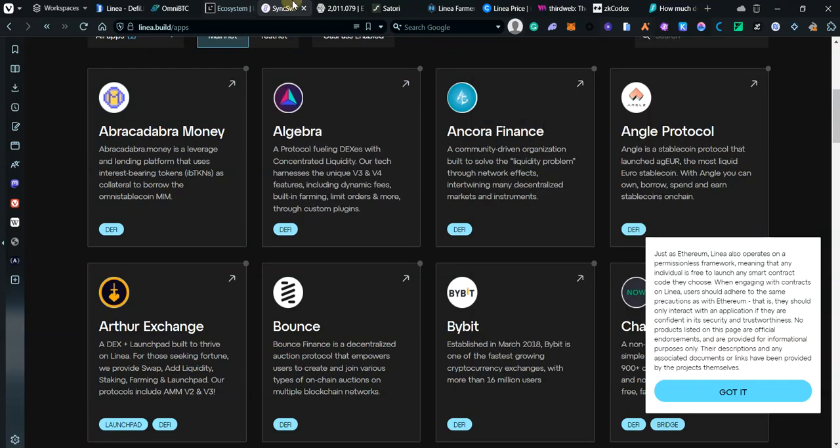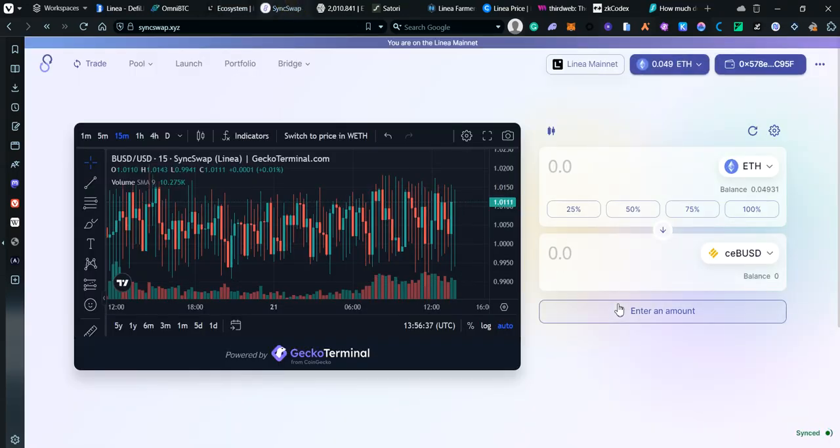The first thing we're going to be using is SyncSwap, which is currently also tokenless. I'm not 100% sure if you'll receive an airdrop because they used to have a points event but it's currently paused. Once you connect your wallet you'll switch to Linea, and since Linea is built for MetaMask it will be added automatically.